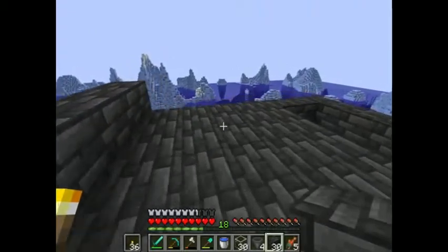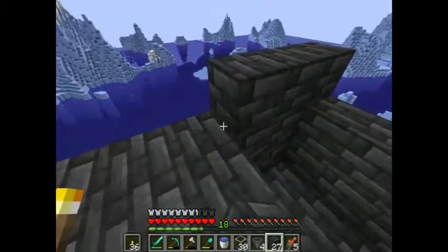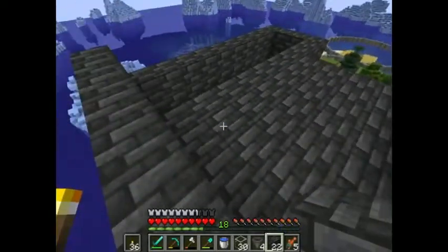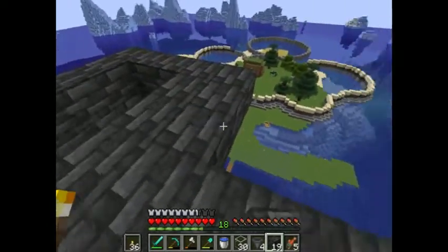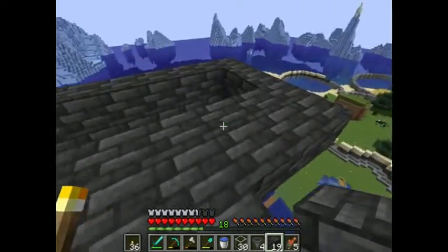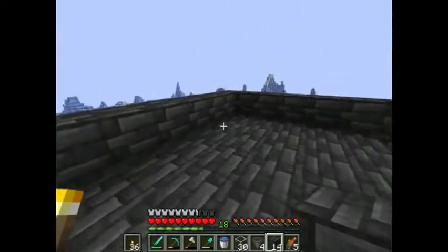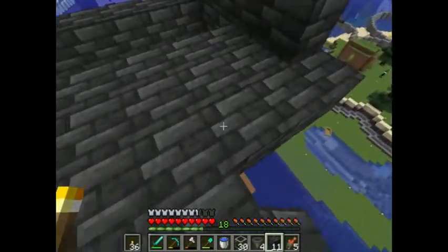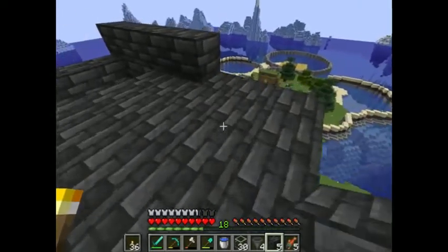Now if you want endermen to spawn — and they can do, and they'll spawn easier if you're over water, because they've got nowhere to teleport to — then you can do it. Make this wall three high, then put the roof on. If not, just do it two high. Just make sure you've got enough room for all your mobs to spawn.